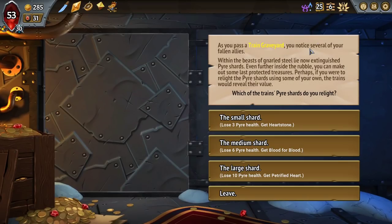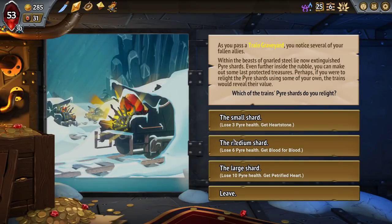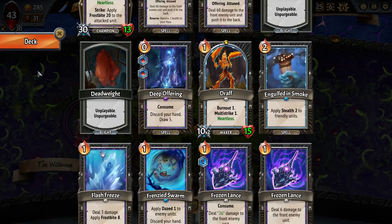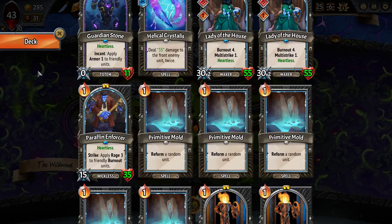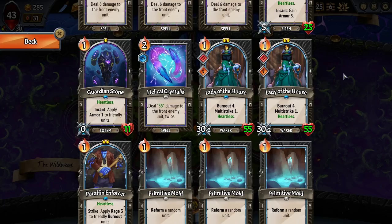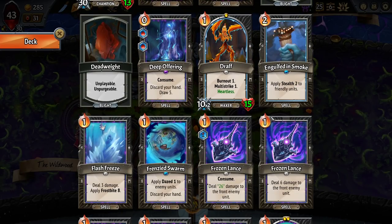Let's have a look at the Concealed Caverns first. Okay, this is actually really interesting. We don't have direct heals for anyone, so we just get here plus ten for every unit. It's remarkable. Does that affect our decision? It might. Because my second floor isn't doing anything anymore. This is the only floor that matters. These units. What happens when Paraffin Enforcer gets put out front? We intend on cutting the deck deeply down and just using Engulfed in Smoke and Frenzied Swarm to save them.